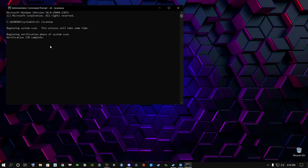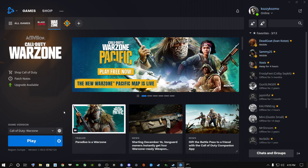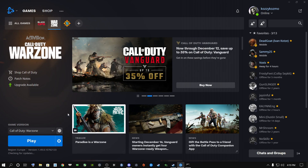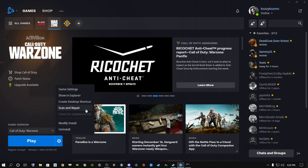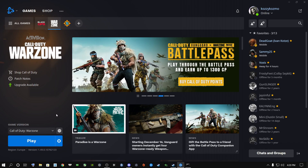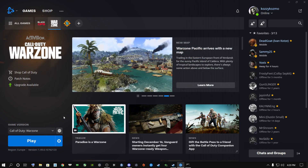If the scan completes and you're still getting errors, there's another thing you can do: go to the Options menu in Battle.net, click 'Check for Updates' to make sure you're up to date, then click Options again and select 'Scan and Repair.' This will scan and repair your game files to check for any corrupt files in Warzone — corrupt files could be the cause of dev errors and other issues.